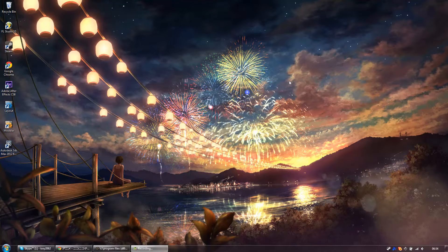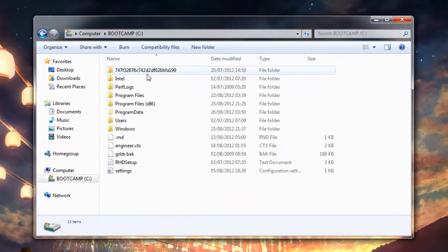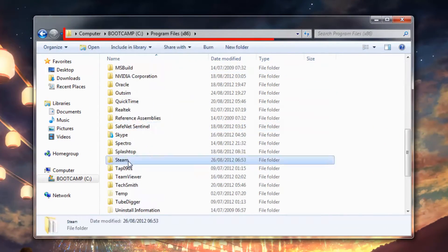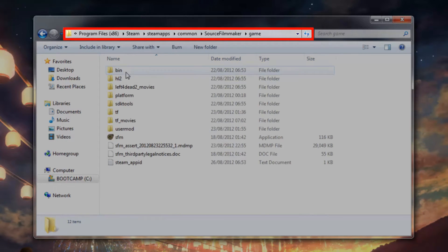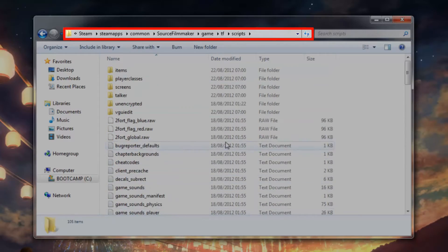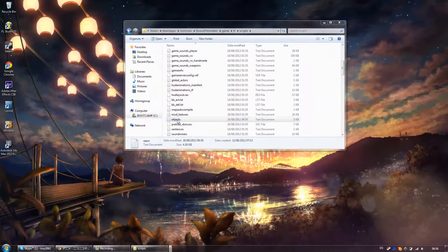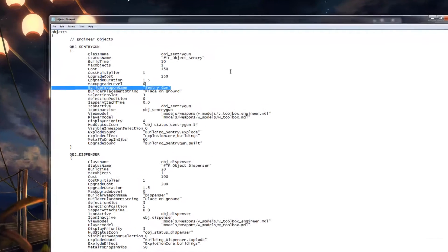First off, you're going to need to open up your Source Filmmaker directory. You'll find this on whichever drive you installed Steam to, under Program Files, Steam, SteamApps, Common, Source Filmmaker, and Game. Once you're in there, open up the TF folder, then the Scripts folder, and finally scroll down and open the file called Objects.txt.